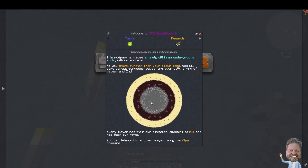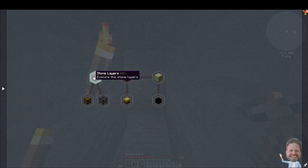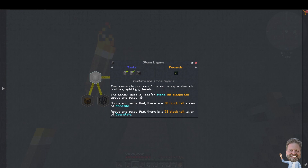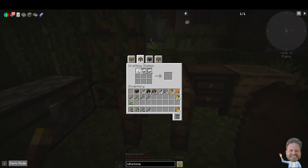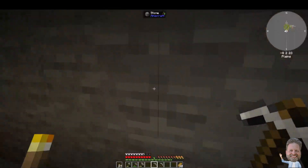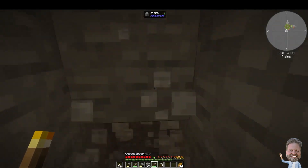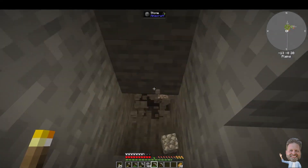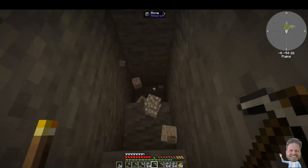The welcome screen said that it was andesite, nether, the end. But as I go out here to the exploration, it says the center slice is made of stone 55 blocks tall above and below zero, and above and below that are the andesite. So I should have been hitting up or down instead of out.